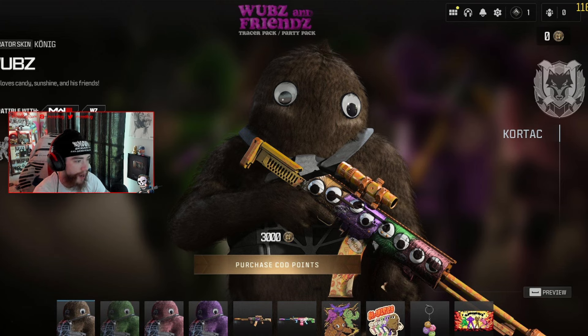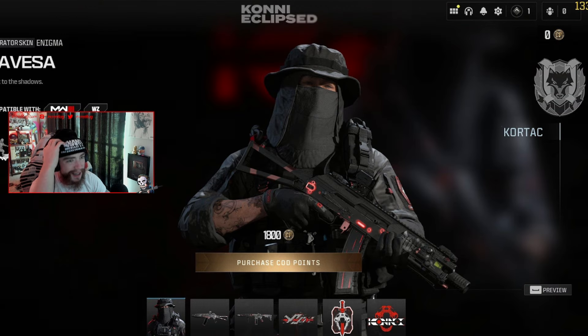The Wubs and Friends bundle is like a brand new Teletubbies-themed pack. You get blueprints — looks like the Attack and the SVA — and the skins are crazy. You get all four skins, and again it's a party pack so if you play together you'll get bonus XP.